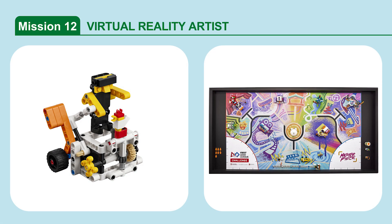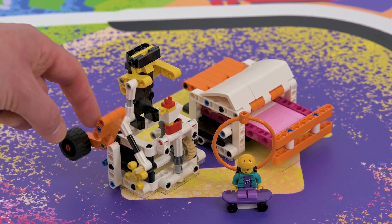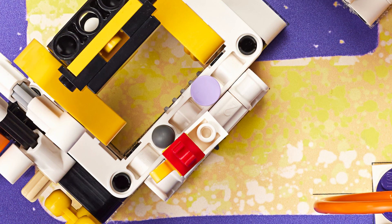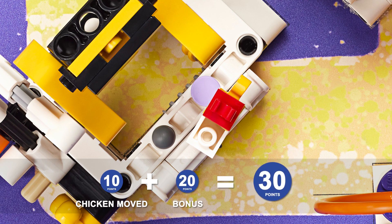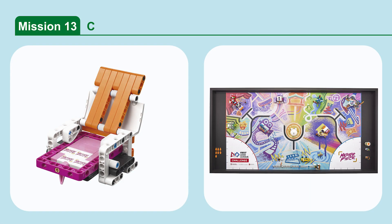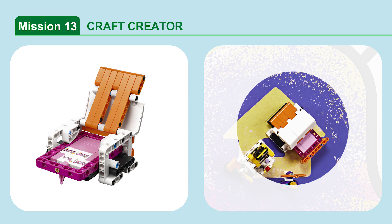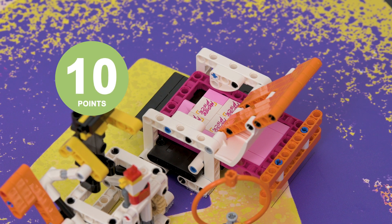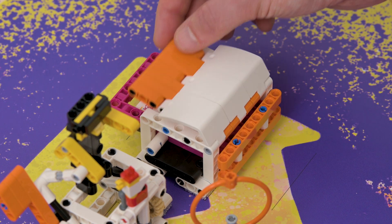Mission 12: Virtual Reality Artist. Trigger the model repeatedly to create an artistic sculpture. If the chicken is intact and has moved from its starting position. Bonus: if it is over or completely past the lavender dot. Mission 13: Craft Creator. Release the creation from the craft machine. If the craft machine's orange and white lid is completely open. If the craft machine's light pink latch is pointing straight down.